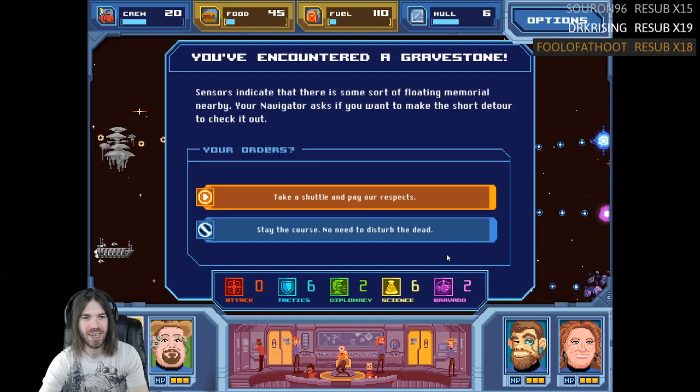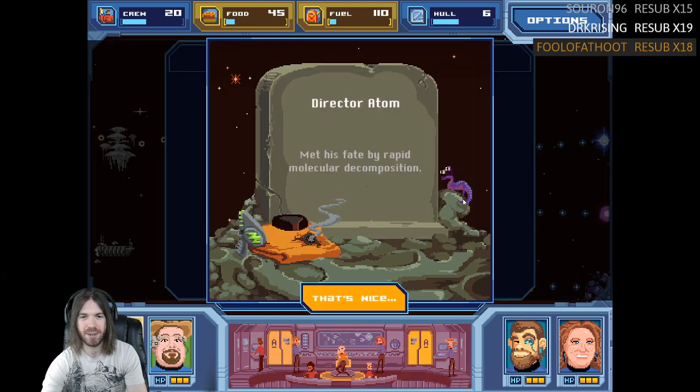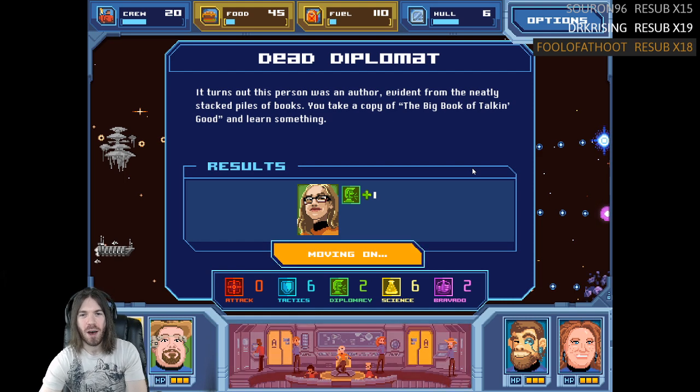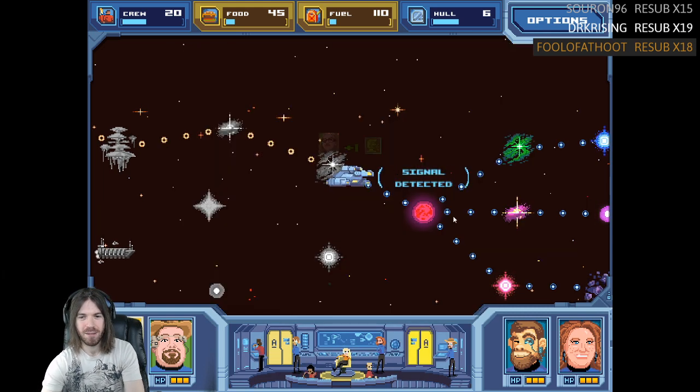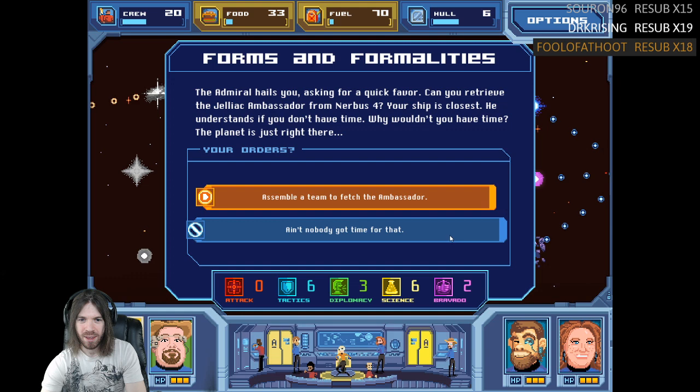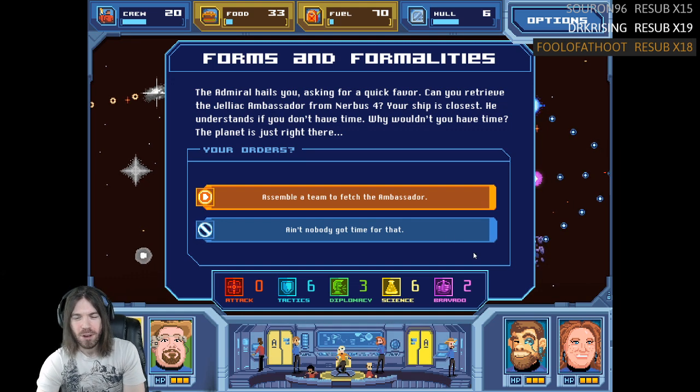You've encountered a gravestone — sensors indicate a floating memorial nearby. Director Adam met his fate by rapid molecular decomposition. Turns out this person was an author. From the neatly stacked piles of books, you take a copy of the Big Book of Talkin' Good and learn something. The Admiral hails you asking for a quick favor — can you retrieve the Jeliac Ambassador from Nervus 4? Your ship is closest. Why wouldn't you have the time? The planet is just right there. Assemble a team — let's send Joanie Bubbly Rich.